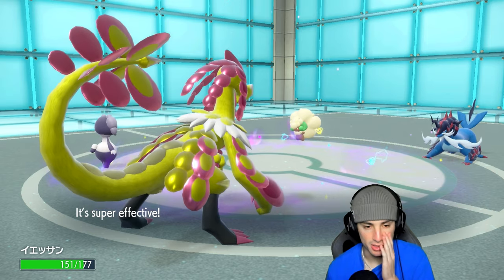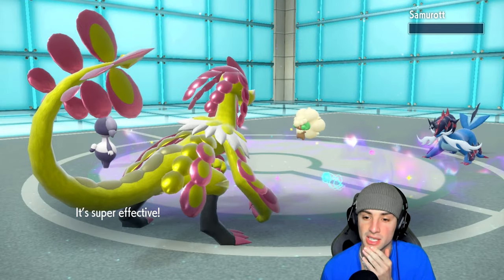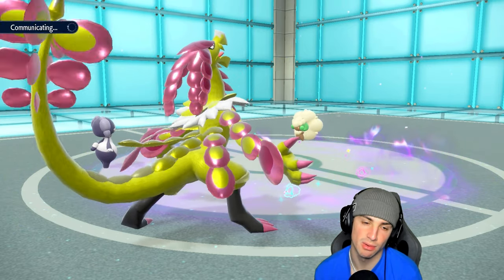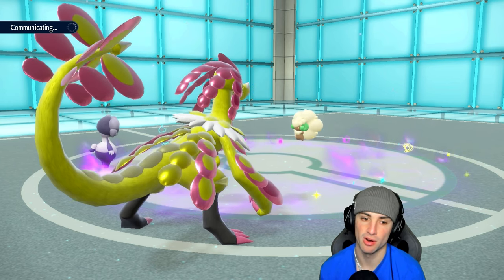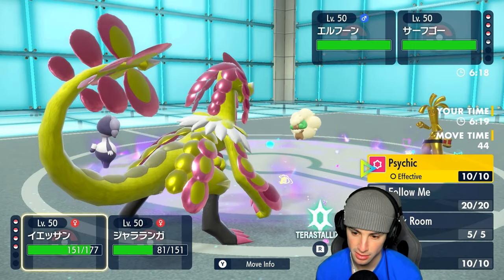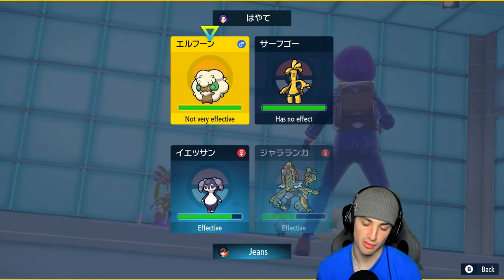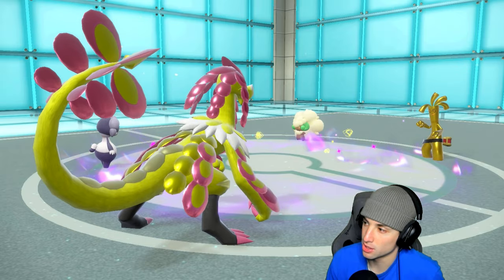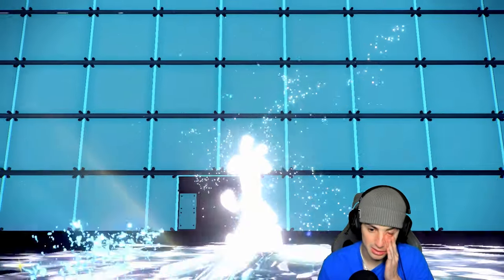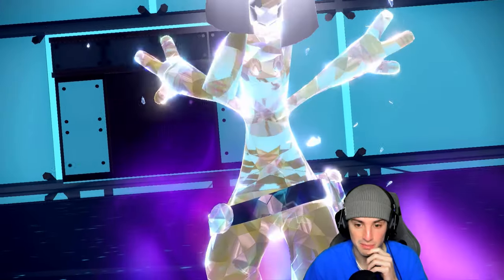I want them to attack my Kommo-o next turn so Indeedee can soak a shot and we cancel Trick Room. I'd rather cancel the Trick Room outright than Follow Me stall it out. Golduck comes out — scary. I have a Fairy Tera type which doesn't help here. We pop Trick Room to cancel it, and if I can squeeze in Expanding Force I will — but I'd rather sacrifice my Kommo-o to cancel the room.